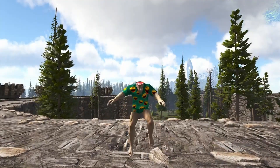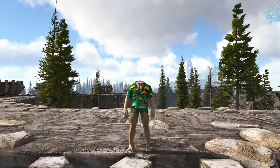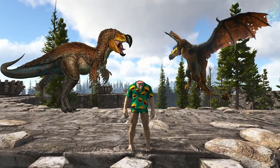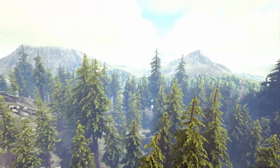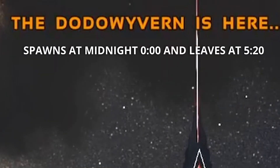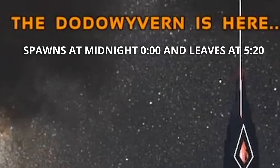With all the event items taken care of, it's time to talk about the bosses, which in this case are going to be the Dodo Rex and the Dodo Wyvern. Dodo Rex being for the Island and Dodo Wyvern being for Scorched Earth. Both of them are going to spawn at midnight and they're going to leave at 5:20am.